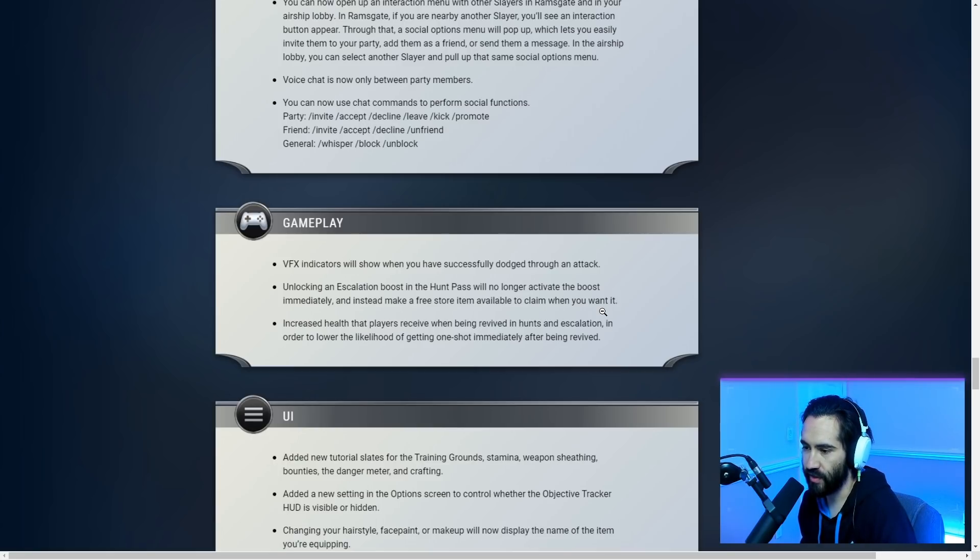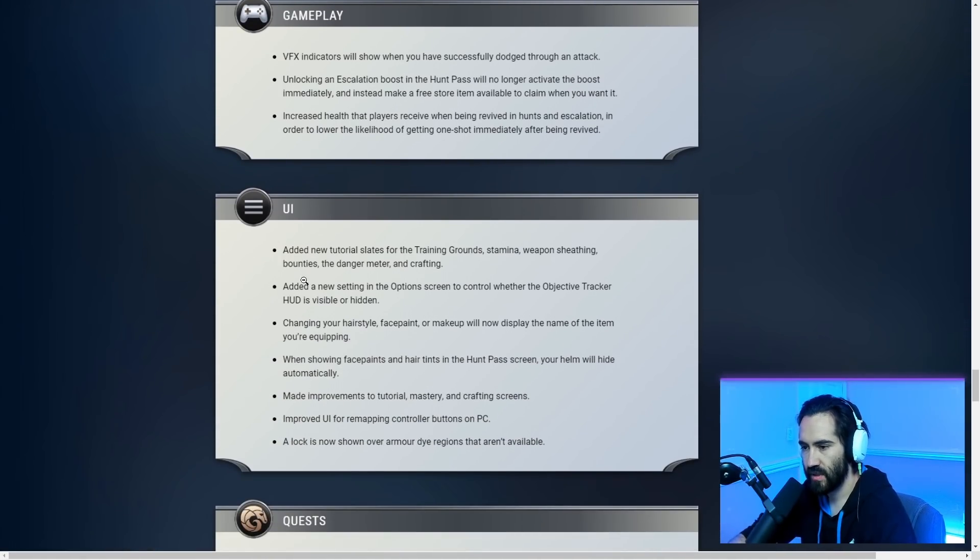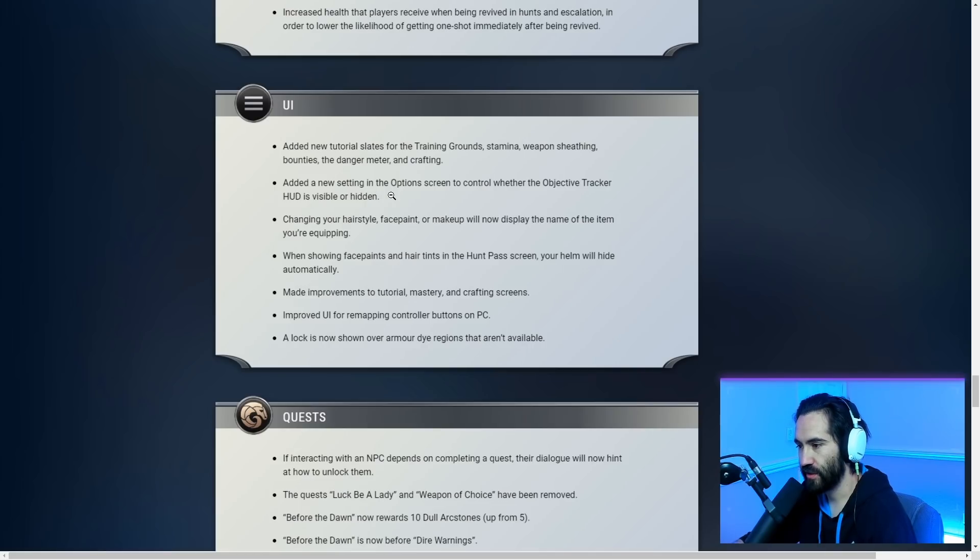Increased health that players receive when being revived in hunts and escalation, in order to lower the likelihood of getting one-shot immediately after being revived. Added new tutorial slates for training grounds, stamina, weapon sheathing, bounties, and the danger meter. Added a new setting in the options screen to control whether the objective tracker HUD is visible or hidden — nice for those of us with no objectives left.